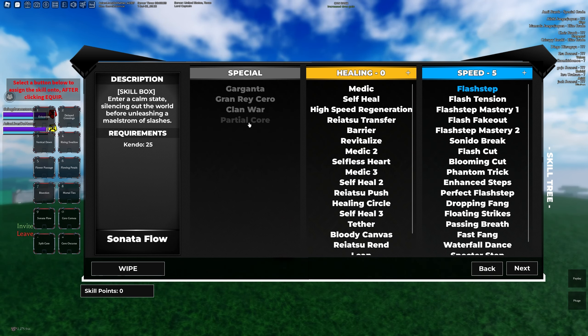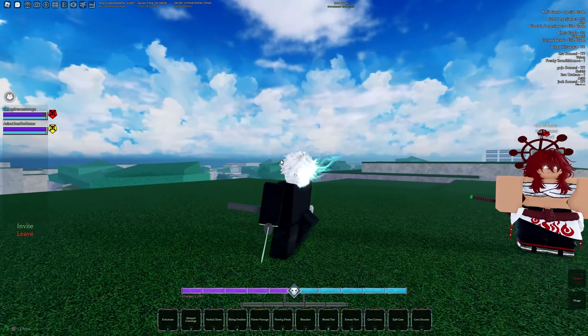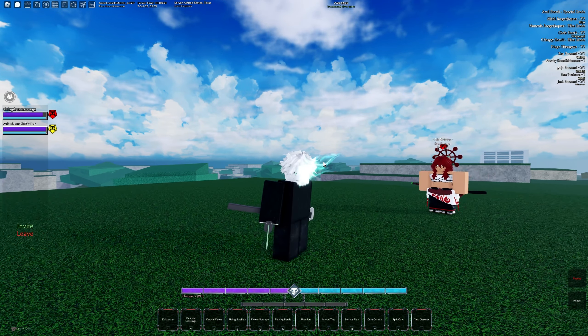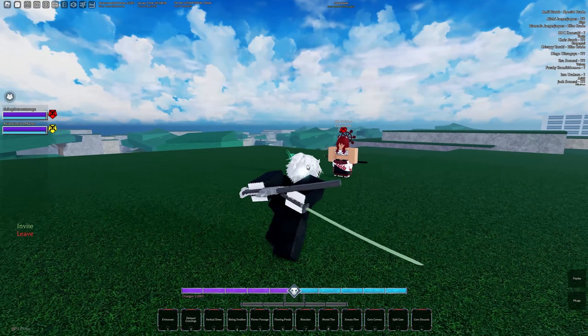I'm also rocking a partial core on this build and my element is Vampire. I'm also using Charge Variant, and Charge Variant is a must on this build. If you're gonna run this build, you want Charge Variant — in my opinion, Charge is probably the best with kendo.